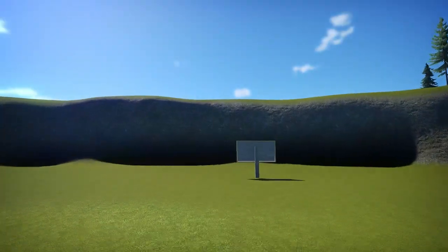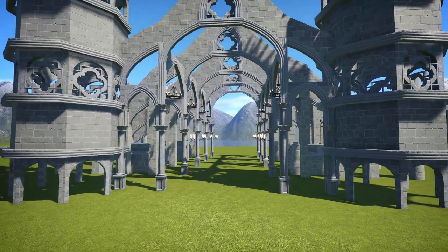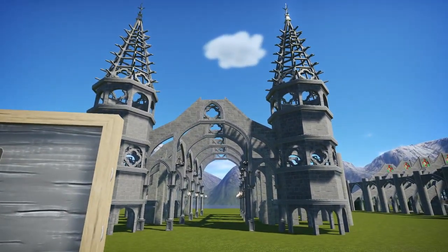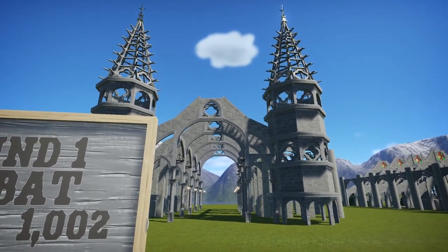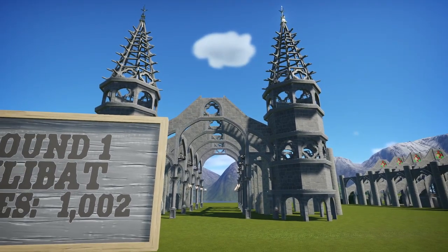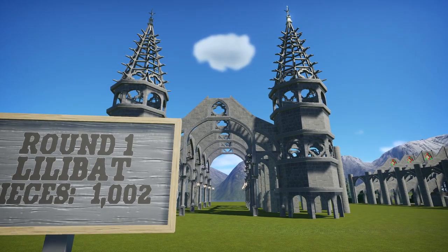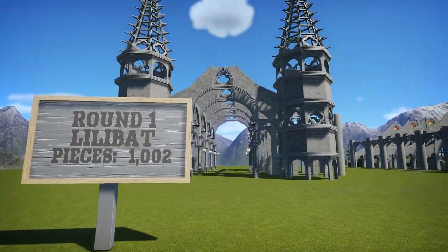LilyBat is an incredible creator. She's made a lot of amazing Theemaker Toolkit items, but I highly recommend going to her workshop and checking out what she's done. She did a really cool New Orleans park - it's just gorgeous. This is what she did for week one.